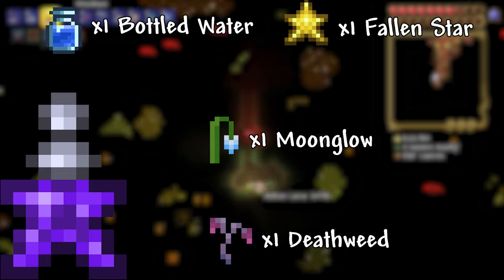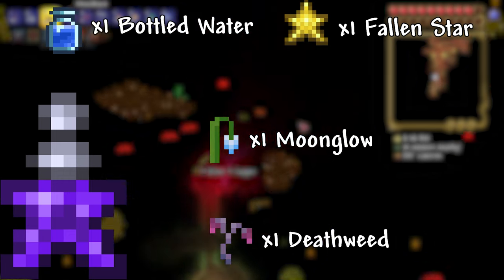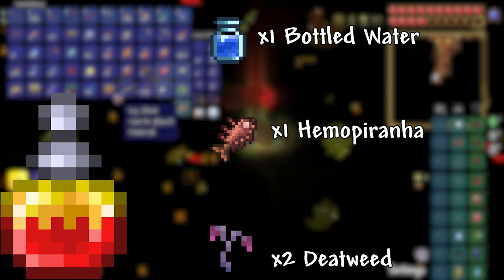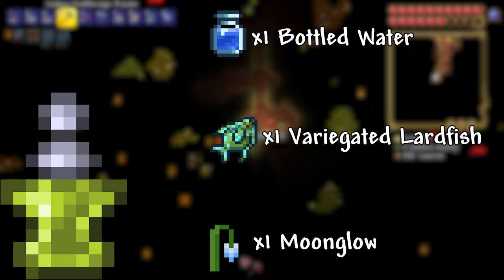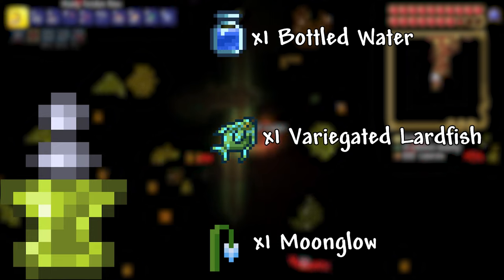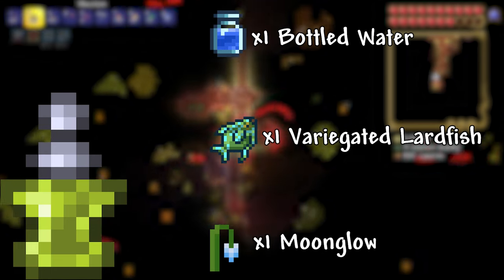Rage Potion: 1 Bottled Water, 1 Hemopiranha, 2 Deathweed. This potion increases your critical strike chance by 10%. Summoning Potion: 1 Bottled Water, 1 Variegated Lardfish, 1 Moonglow. This potion increases the number of maximum minions you can have by 1.